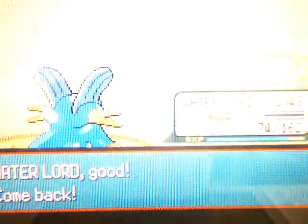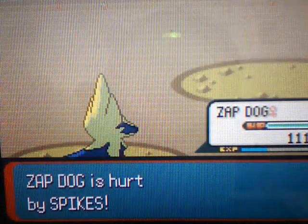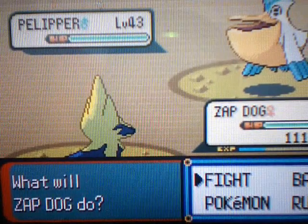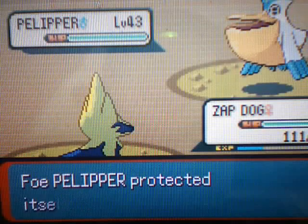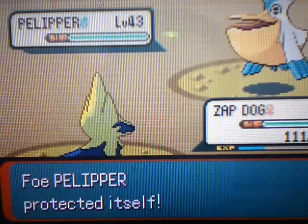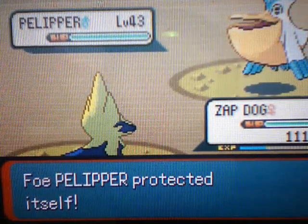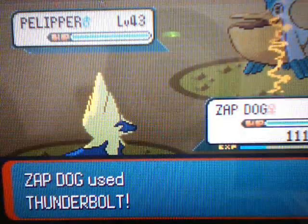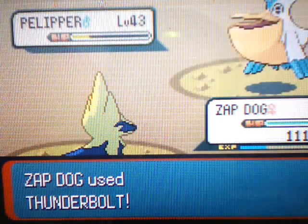Next up is Pelipper. You guys have all seen one of these — there were a bunch of them in the sixth gym with Winona. That was like the easiest gym battle ever. Now, what Spikes does: if you switch out, your Pokemon's going to get hurt by it. We're going to use Thunderbolt. Oh my god, Protect! We're going to have to deal with this again. Thunderbolt. Oh my god. You stupid Pelipper, stop using Protect! Alright, time to die Pelipper. And Pelipper goes down.